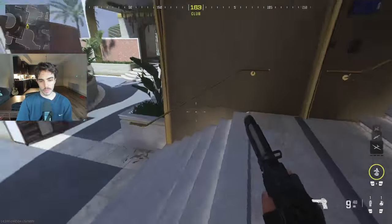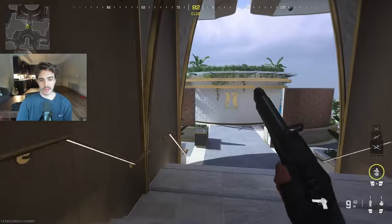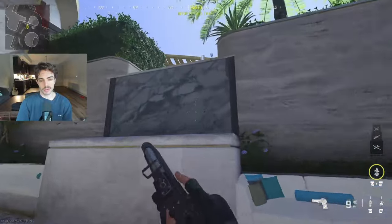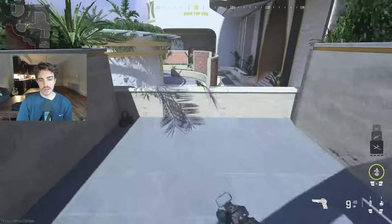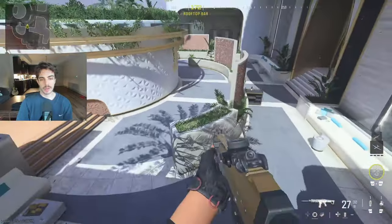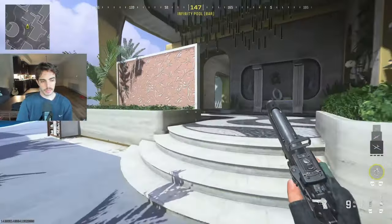You can call these stairs 'Con' or 'Mid Stairs' — whichever you want. So that's the general rundown of everything, pretty much the basics of the whole map. Obviously this over here is 'Half Wall' or 'Hop' — we're calling it Half Wall. This is a main hop into P3, so you'll see a lot of people playing this. Half Wall right there.